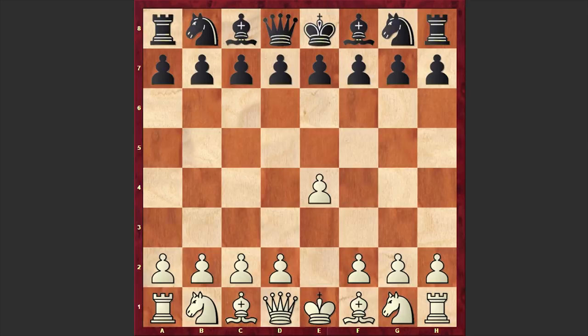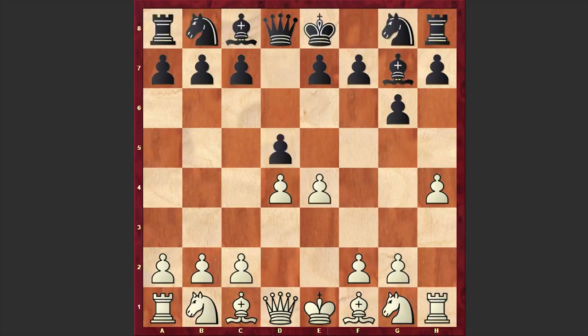Bernstein opened up with e4 and g6 by Hill. Black goes for the Modern Defense. d4, Bg7 and h4. White wants to organize a quick attack — the idea is simple: to open up the h-file by exchanging the h-pawn on g6 and start targeting Black's kingside. The most popular moves here are d5 and h5, but in our game we have Nf6.